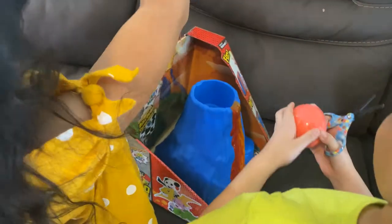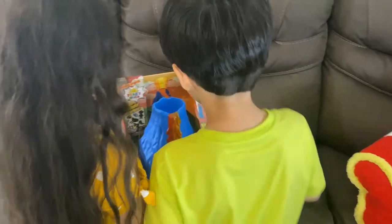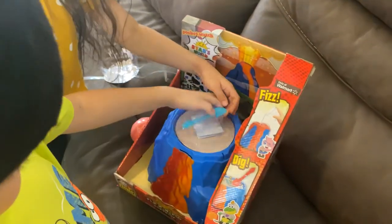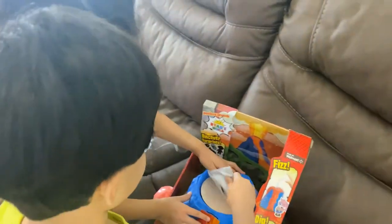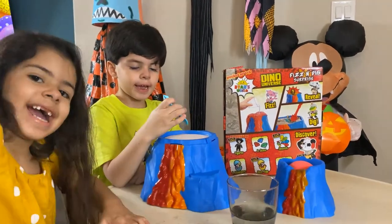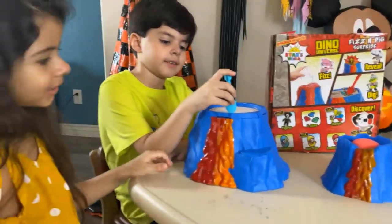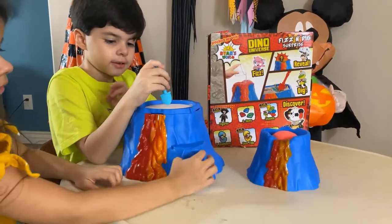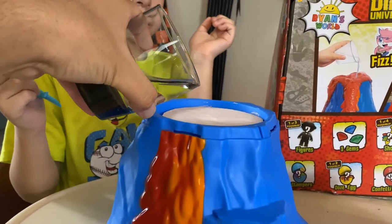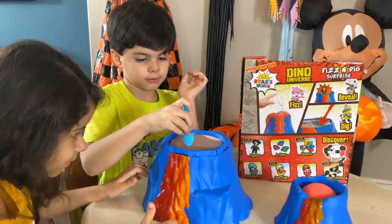What is that, Papa? A bath bomb. A bath bomb? Yeah. Let's see. Put that in there. It comes with some digging stuff. You got to dig some dinosaur bones or something? It's the sand. So you guys ready? Yeah. What does it come with? It comes with a shovel, some digging, and a bath bomb for the volcano. Let's put a little bit of water here so it gets a little softer. Go ahead. Dig, dig, dig. See what you can find.